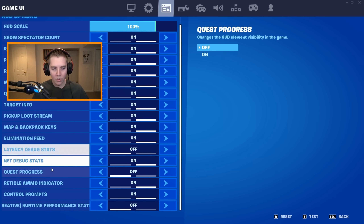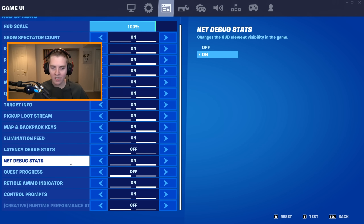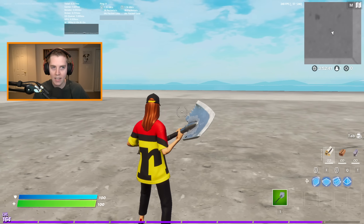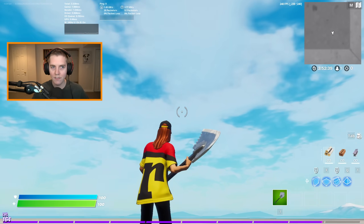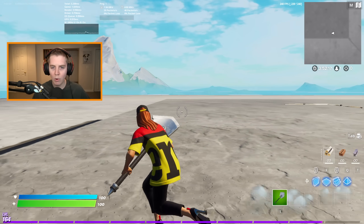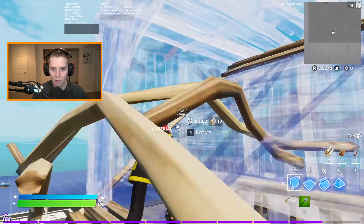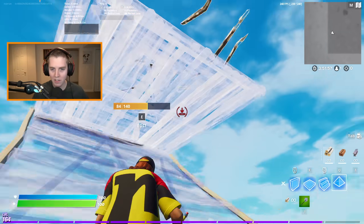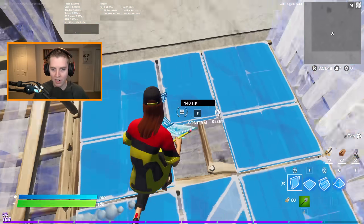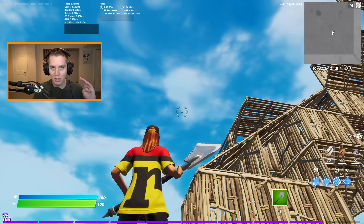Then back on the top in your tabs, you're going to go to the game UI tab — basically all the HUD settings — and turn on latency debug stats. It's right above net debug stats, which tells you your ping. Apply, and now you can see in the top left it shows my input delay in-game. I was slightly under 3 milliseconds while looking up, and while building it goes up to 4. Four milliseconds of input delay is nothing — that is really low.